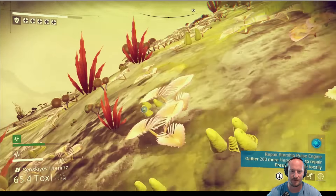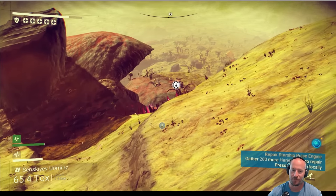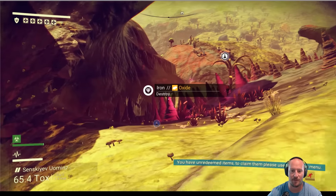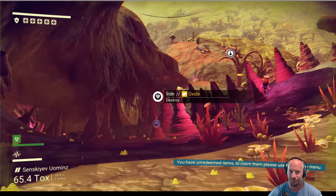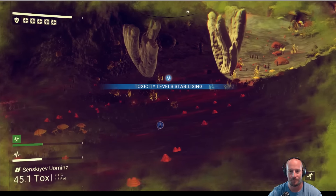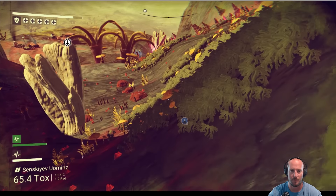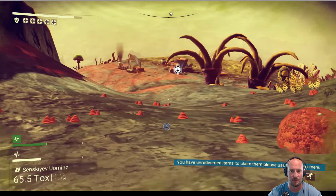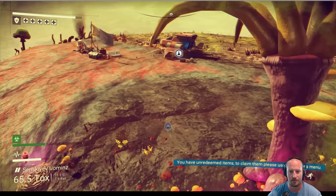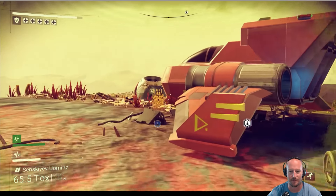So we've got to find some of these heridium deposits somewhere. There's my ship — I'm going to head back down. There's no way I can make it; it was going to take another four and a half minutes to get there. There's my stamina in the bottom right. My toxic protection is stabilizing, but my life support is like halfway. We're going to head back to the ship.